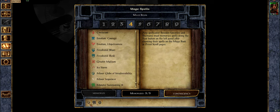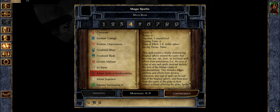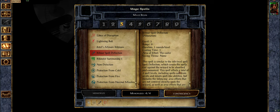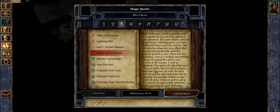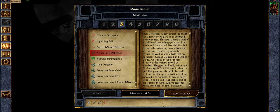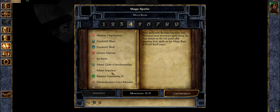I'm going to ditch Minor Globe of Invulnerability because that only covers us up to level three. Admittedly it's complete invulnerability for as long as we have it up, but the level below we have Deflection, which covers us all the way up to level seven spells — so four spell levels. Usually it's basically the same thing. Spells are complicated, I'm trying to simplify here. I'm going to save us a spell slot.